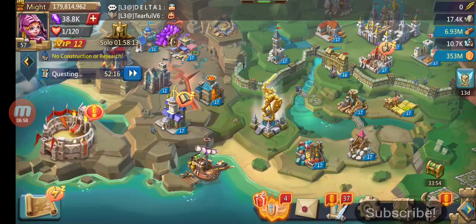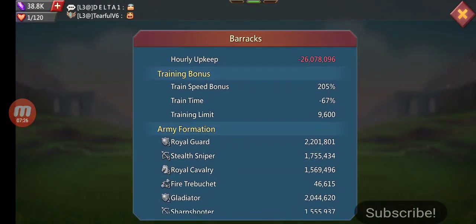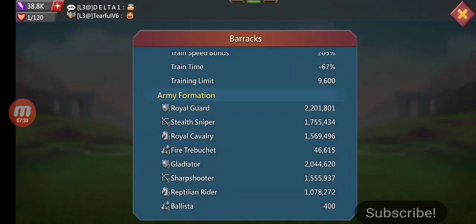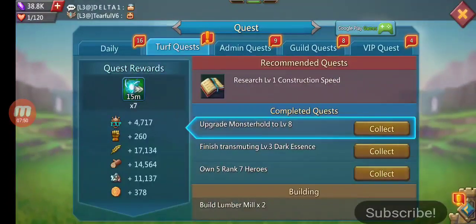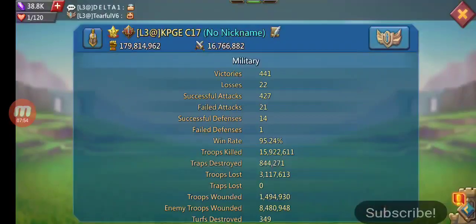The things I make, I don't sell. There have been a lot of accounts I've given to friends or given away. I don't sell — unless it's an account I really love and put a lot of money into. An account like this, put a few bucks in, nothing too crazy. For the troops: we got 2.2 million T3 infantry, almost 2 million T3 range, 1.5 million T3 cavalry, 2 million T2 infantry, sharp shooters, reptilian riders. This is the perfect account for somebody that wants to be a solo trap.